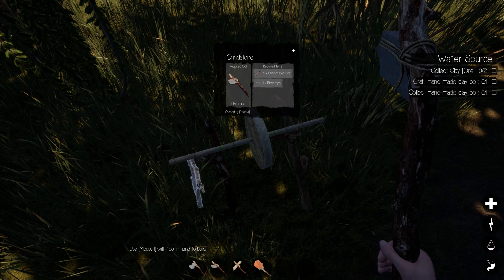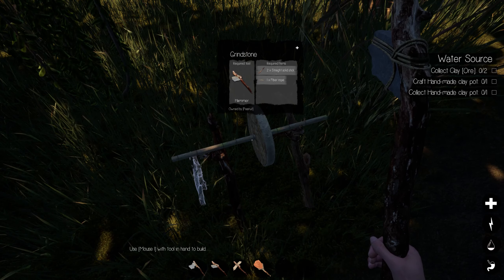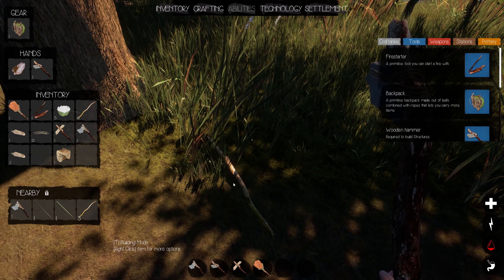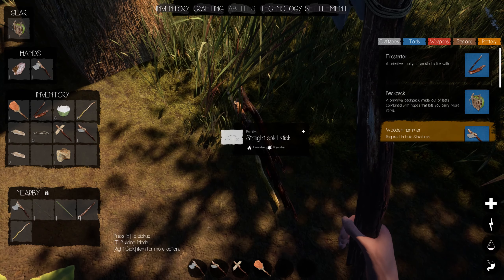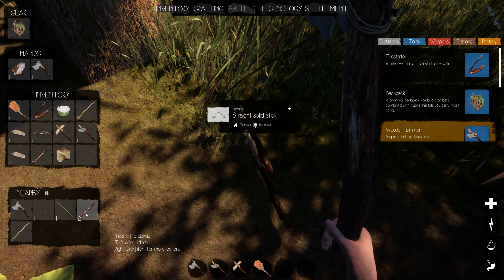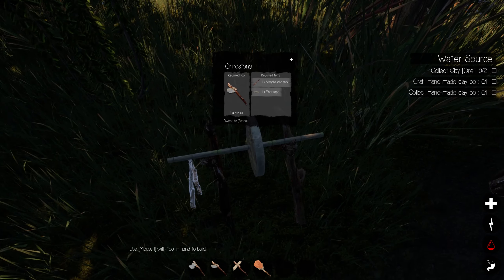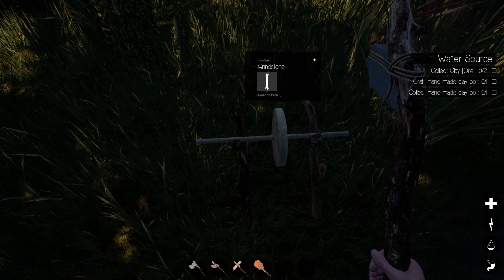I need some more material — straight solid sticks — I do have plenty of these. So now if I grab my axe, I've got to be careful how many times I hit it because then your straight solid sticks will turn into short solid sticks. Now I need some fiber rope — apparently I had some on me — so the grinding stone is all set. If I were to pick up that axe I can go ahead and fix it.